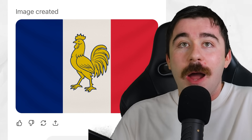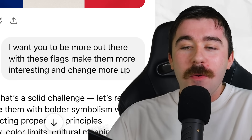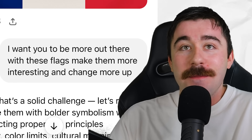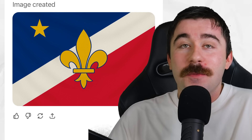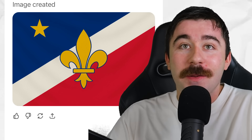Finally, with that same prompt, I asked them to do France. And this is the flag they gave me. I was super disappointed because it's just a French flag with a rooster on it — pretty boring. So I told the AI, I want you to be more out there with these flags, make them more interesting and change more things up. That actually worked really well because the next flag they gave me I'm actually super impressed with — it's honestly one of my favorite flags that the AI created. I actually think it's really, really clean.